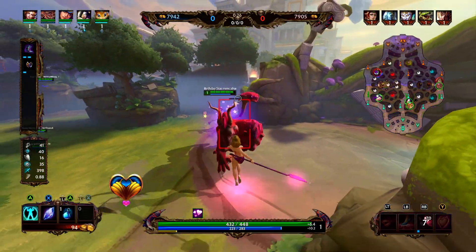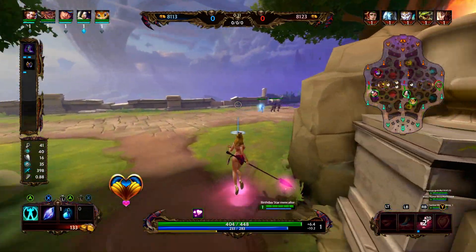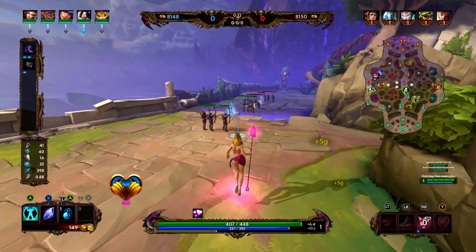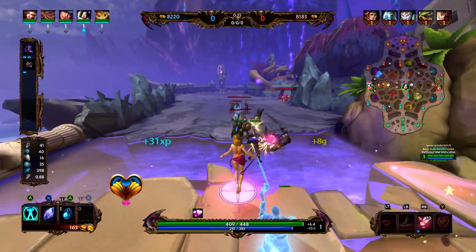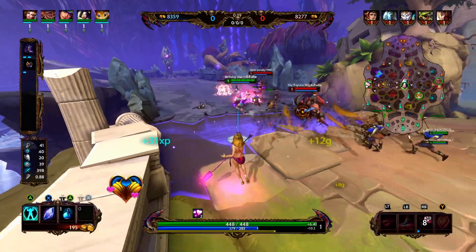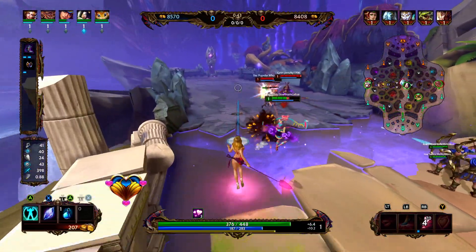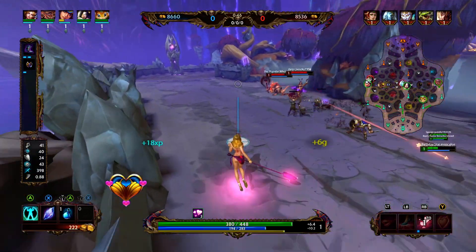Rod of Tahuti has a passive where you do 25% more damage to enemy gods if they're below 50% health. This also applies to Aphrodite's heal in reverse — so if Neith is below 50% health, she's going to get an additional 25% healing.